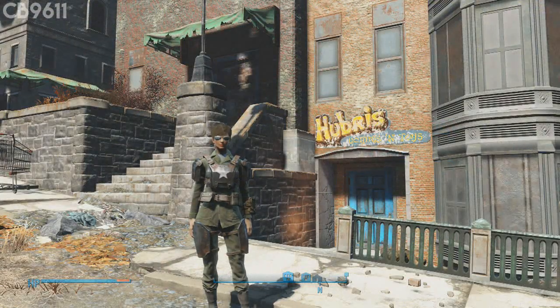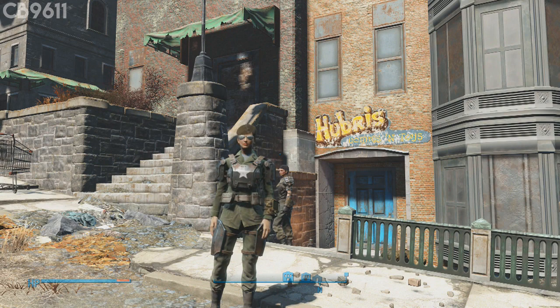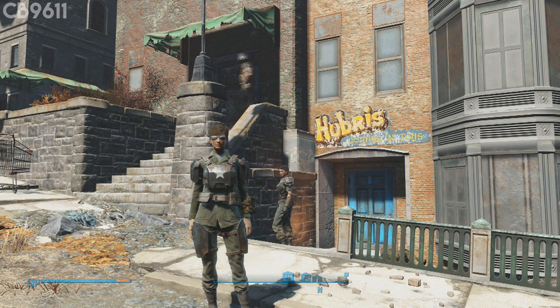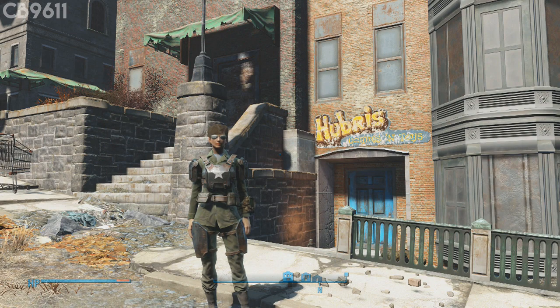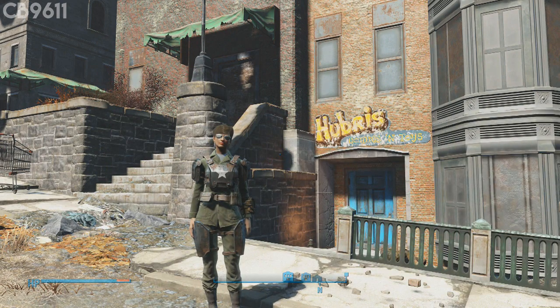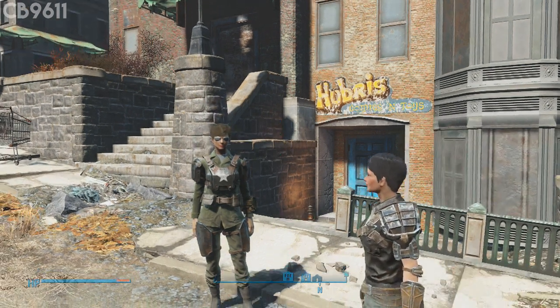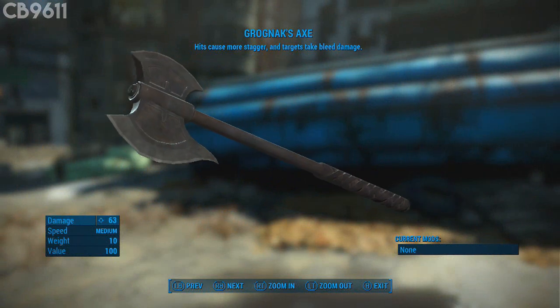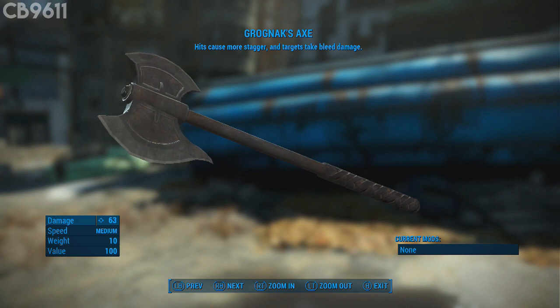Coming in at number 4 is Grognak's Axe. The reason I really favor this weapon is that it has a very unique design — it's one of a kind. Most legendaries just take the form of any random weapon you can find anywhere, but Grognak's Axe has a design all its own. It's really awesome for brutal melee. When you hit people with it, you hear blood splatter and bones cracking. It hits cause more stagger and targets take bleed damage, so the perk on it is definitely one of a kind.